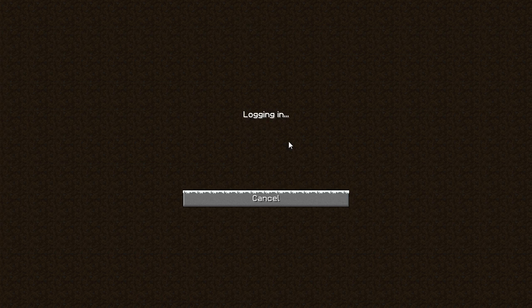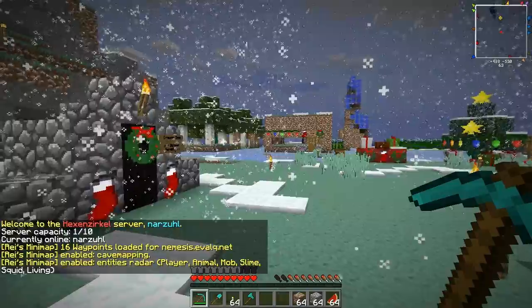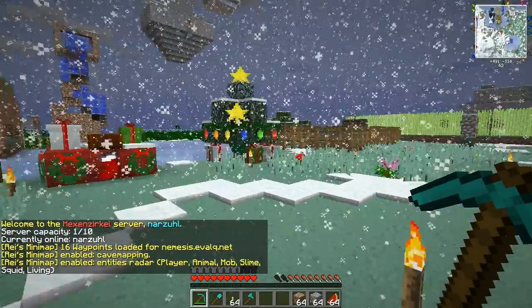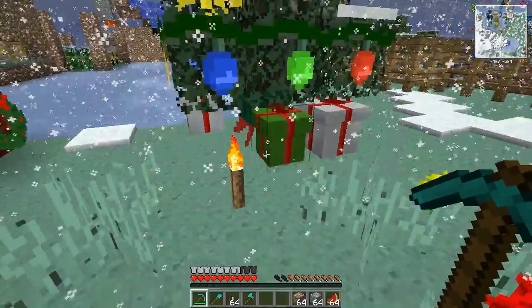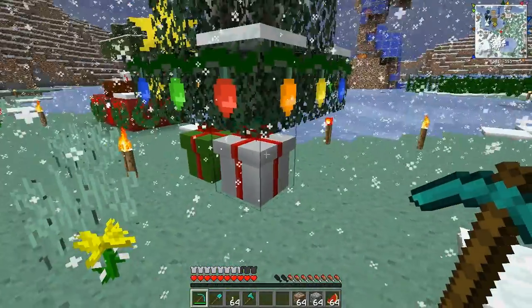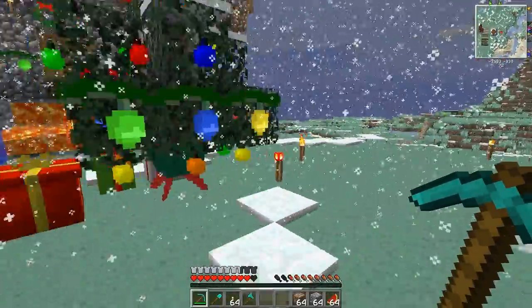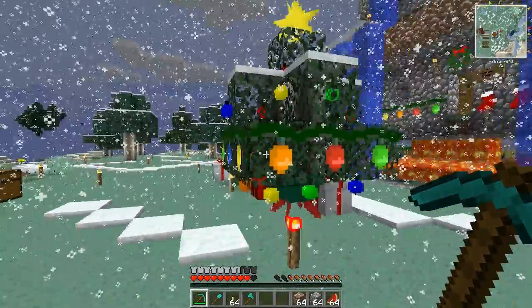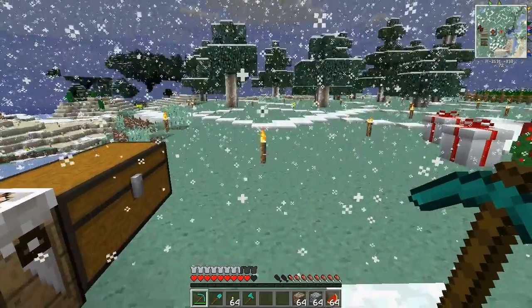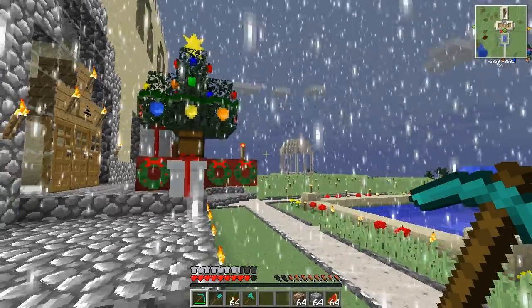I went ahead and installed a mod and a texture pack, and visited all my friends to put down some trees, some cake, some ornaments, stars, and of course presents for pretty much all of them. As you can see, biomes are a little colder than before and almost everywhere there's snow falling on the ground — and when there are no torches around it will actually stay.